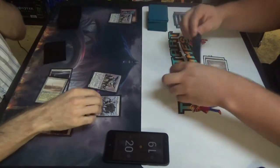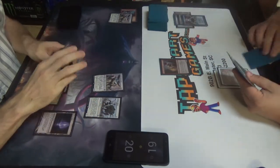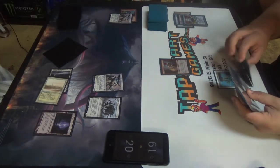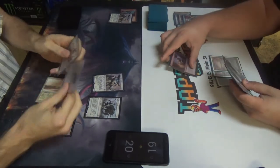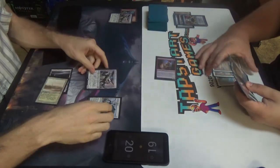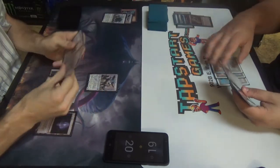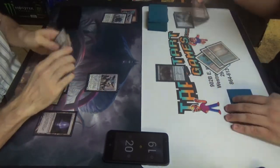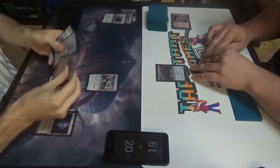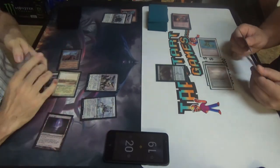So I was supposed to get an attack in here, but whatever. Last turn. Draw. Gitaxian Probe. Combat. Yep — get in for two. There's no way you don't have a bolt or something here, so we're going to Mimic — sure, that's a final trade. Fatal Push? No — Gervon Bangler. Reality Smasher. I've smashed. Just five.